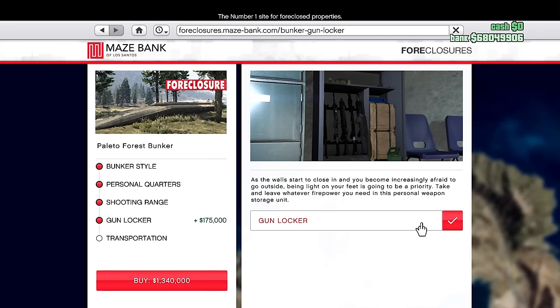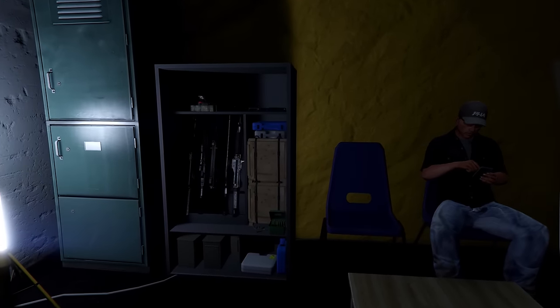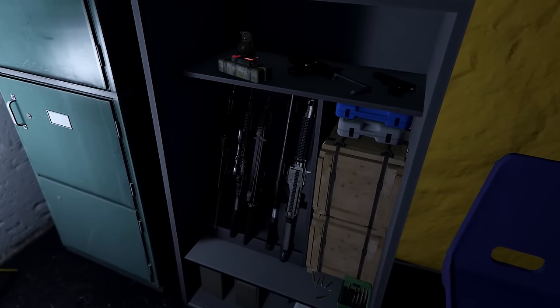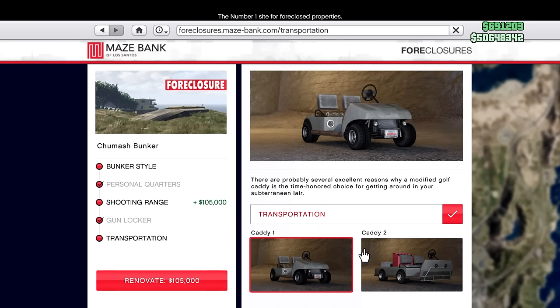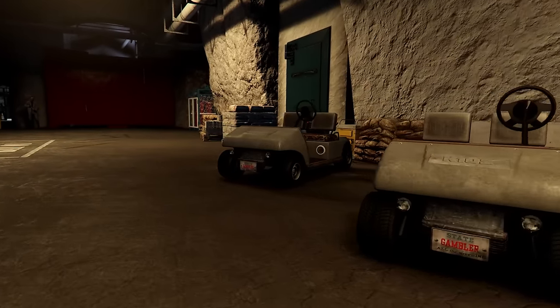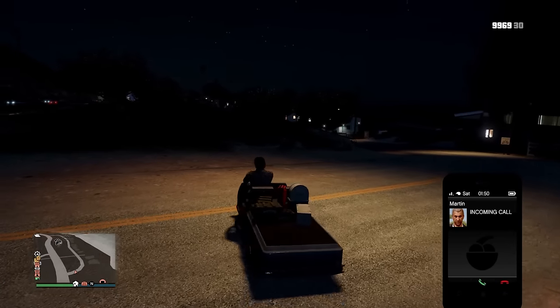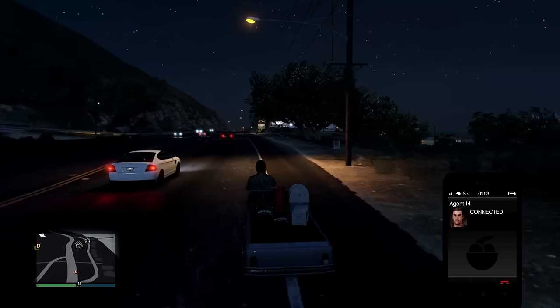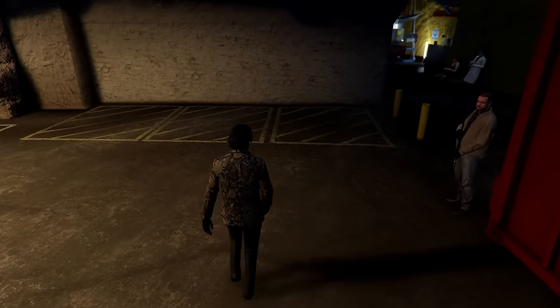The gun locker costs $175,000 and gives you access to a custom loadout. If you don't already have one from another business, pick this up when you have the cash. For transportation, there's Caddy One and Caddy Two — I made the mistake of getting Caddy Two because it looked cool, but it's just too long and isn't superior in any way for getting around the bunker. I'd refrain from the caddies unless you have extra cash and just want to complete your set.